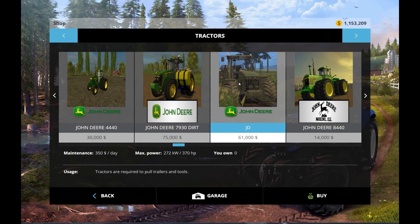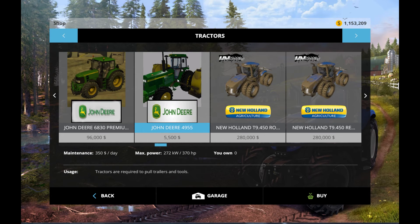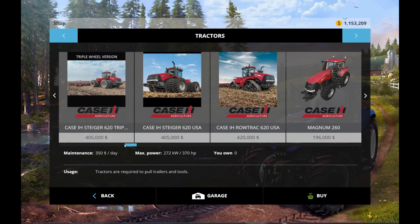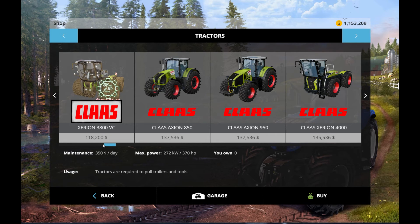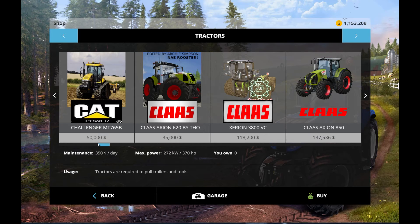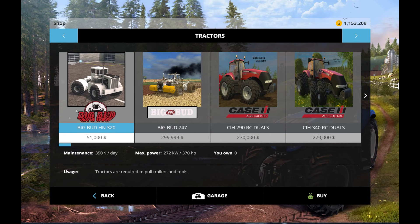This is that tractor I was using to pull the water around — I love this thing. I just got this yesterday and it is useless. It does that whole wheel shake thing and just sits and moves around the whole time. I'm going to have to yank it out next time I reboot. It did come with a 950 — or 850 rather. I got a 620. Here's the Big Buds that I just got — the 320 version and the 747 version.